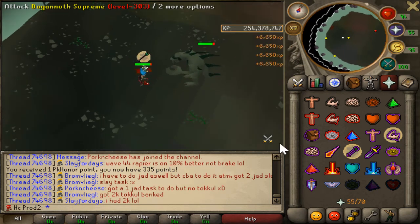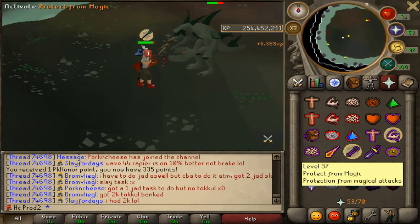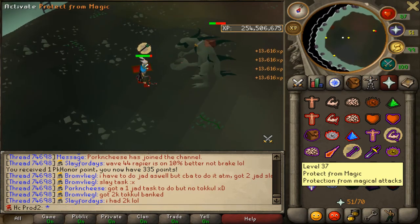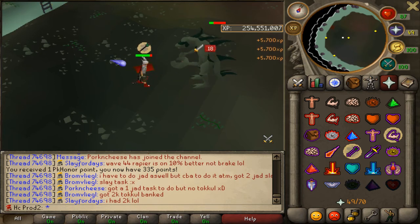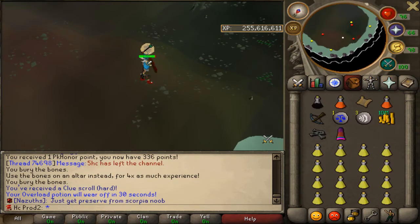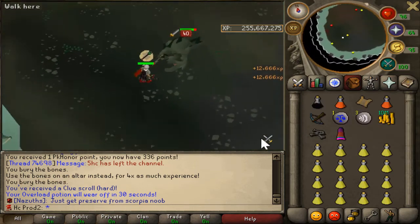Now if you just stay on the edge and float between whichever two you prefer - you could do Rex, the melee one, and another - but I just do mage and range and it's pretty easy. You run this way, switch prayers, keep an eye on the mage king since that one hits the hardest. That's pretty much all there is to it. Look at that - we just got a hard clue scroll!